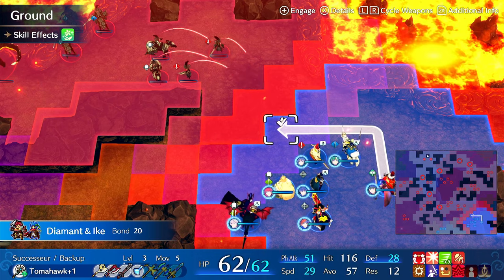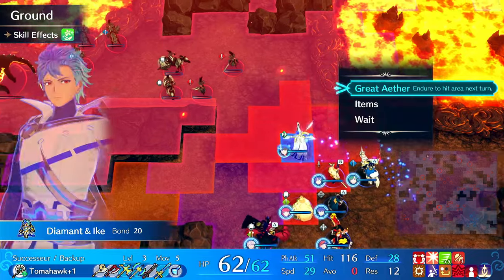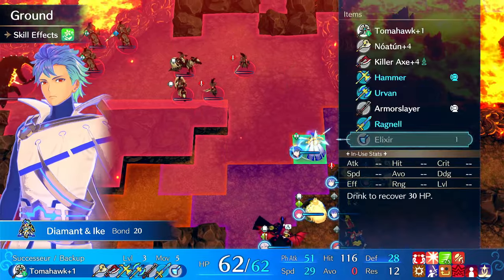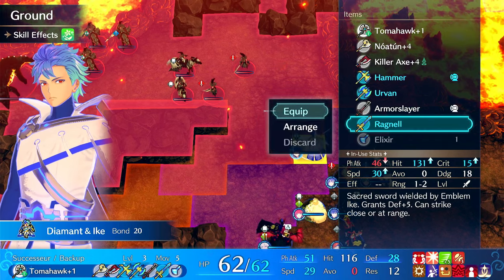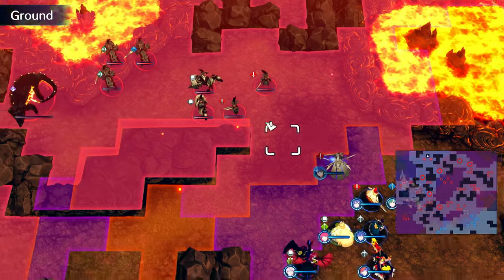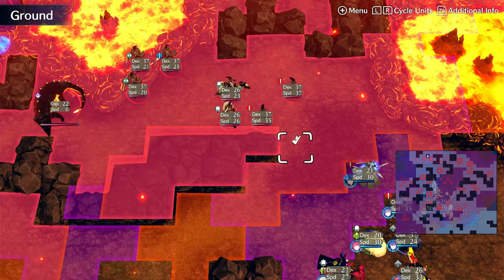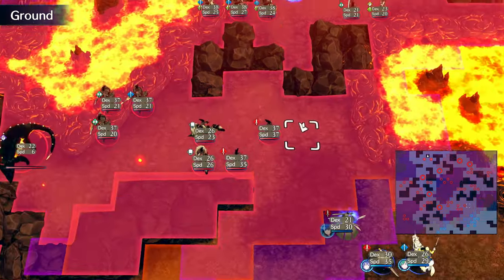He can 1-2 range on Tomahawk here, but he really can't because he'll get broken by the sword, so we have to switch him to Ragnall. And that's fine — if your tank isn't a general, it can get broken, that's expected. So we'll switch him to Ragnall. Now, he's 30 speed, which is not fast enough to double most of these. He can double this one.